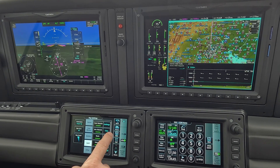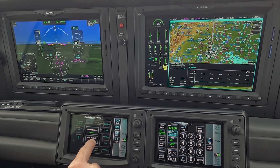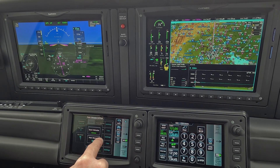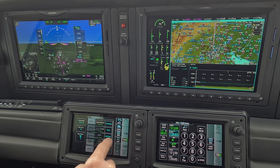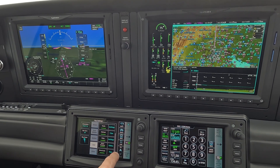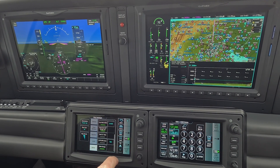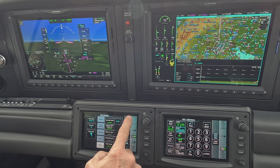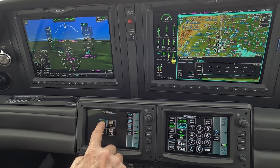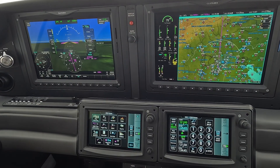Point obstacles and wire obstacles — point obstacles are set. I personally like about 10 miles. Smart obstacles — yes. Other: wind vector, fuel range — we've already done everything on Other. So that just sets up my personal preferences for my MFD map.